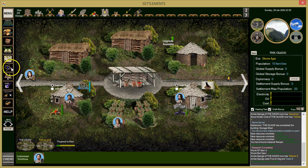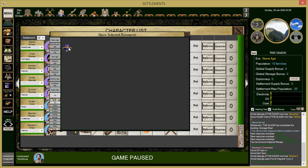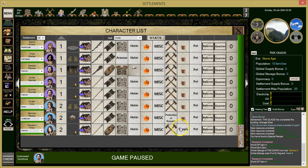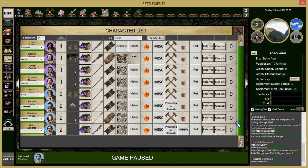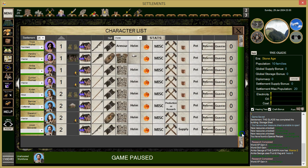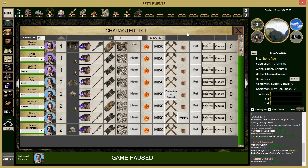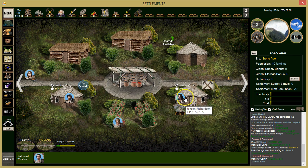Let's go to the character list — this is much more efficient. Give everybody one of these items even if they're not technically a production person. We'll also need to make a couple more stone tools.